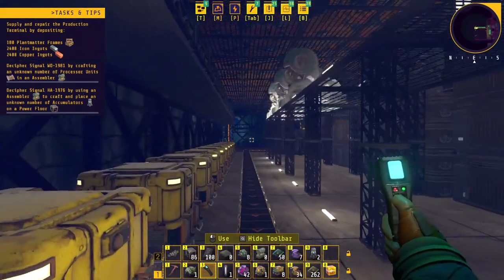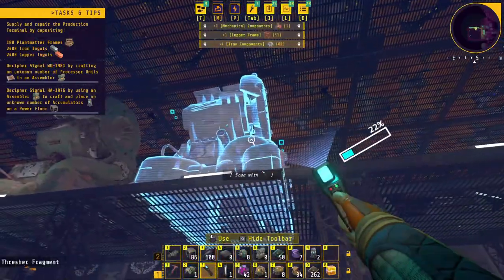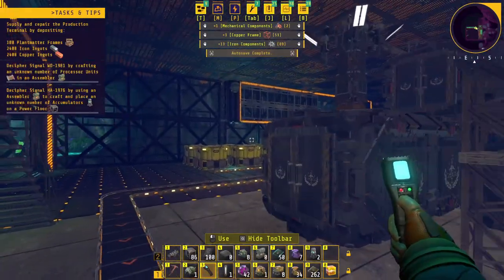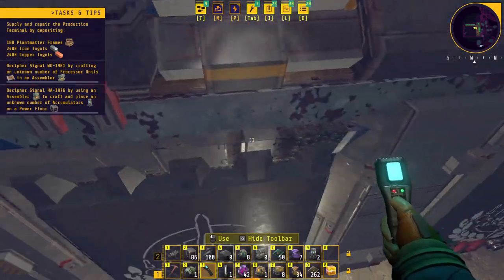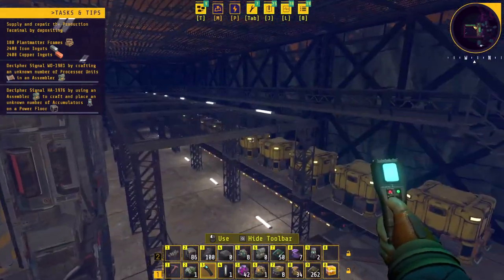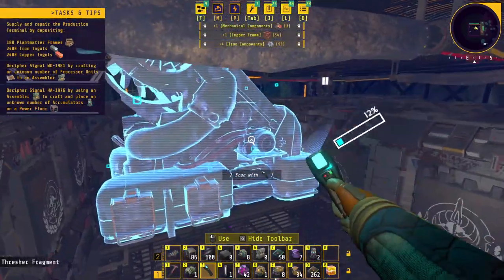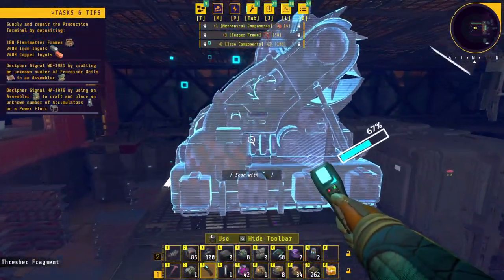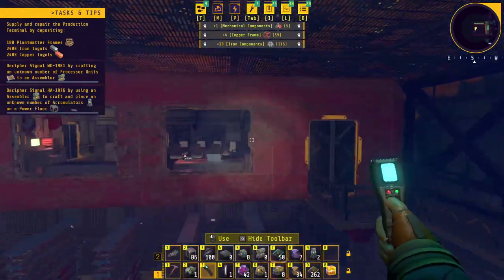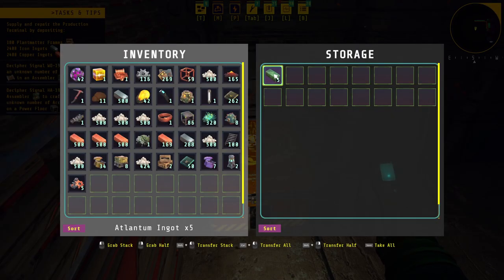I keep trying to hit shift because I want to run but it won't let me. I found the tech we were looking for. Can I get up top? Maybe jump on there and then jump on here, and up here, then we sneak in and steal all the good things. Oh hey, an office! I got a lot of living to do here. Atlantum ingot — there's one I haven't heard before.